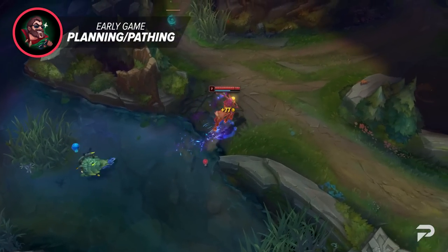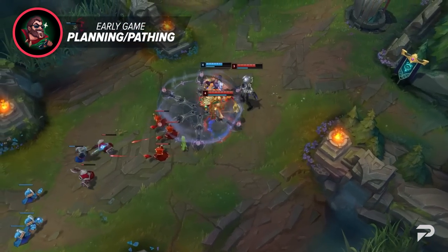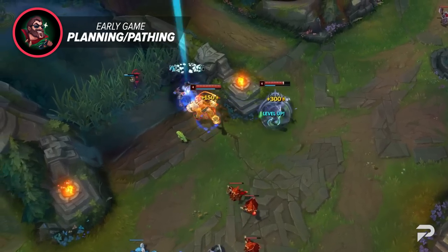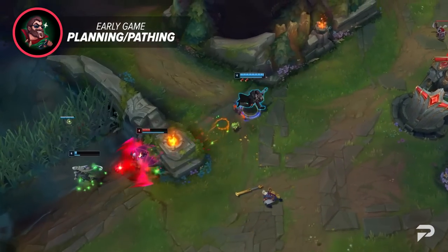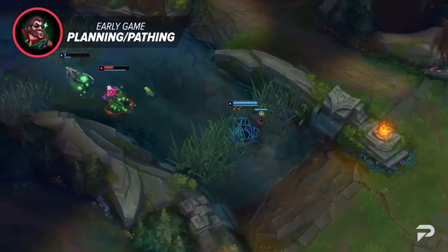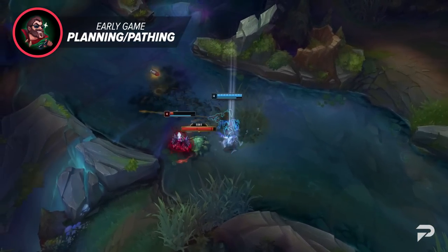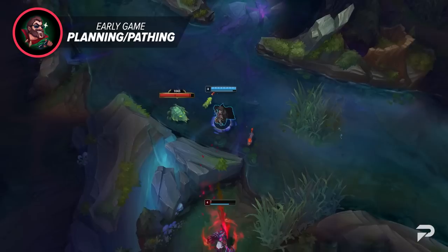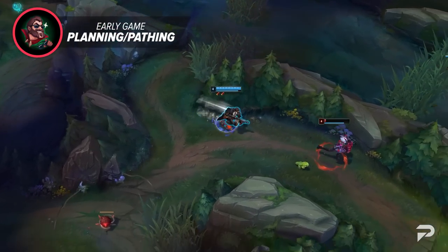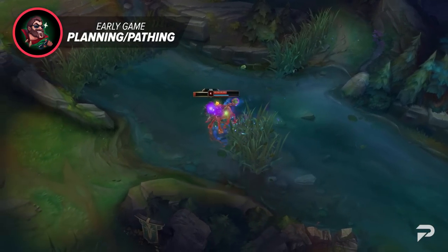Laner priority is the number one thing that decides how well you can go for a scuttle fight. When you're playing the champion with a weaker 1v1, you can still look for the scuttle crab when you know you have the stronger lanes to lean into. That isn't to say there's always a definitive stronger laner — sometimes it's such a slight advantage that it doesn't matter. Both mid laners show up around the same time, and now you have to take a riskier 2v2 fight, which is a bit coin-flippy.